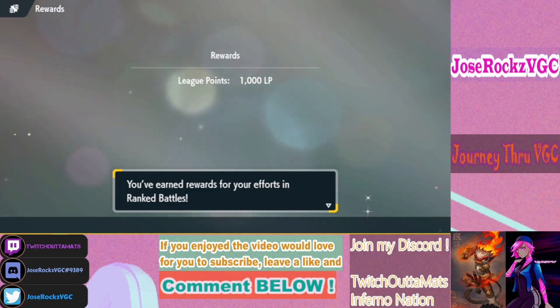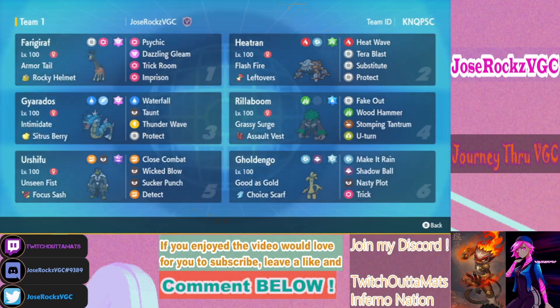That's going to be it for this team — let's get into a midway review. This team is really strong. I love the balance core of Gyarados, Rillaboom, and Heatran, with Urshifu, Farigiraf, and Gholdengo supporting perfectly. In this first video we didn't really get to showcase the Nasty Plot when we trick off of Gholdengo — there was an opportunity but I didn't make the switch immediately, which I should have.